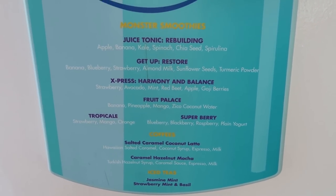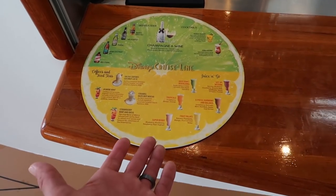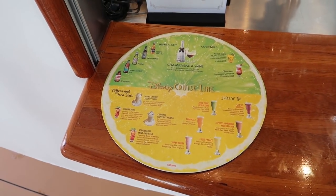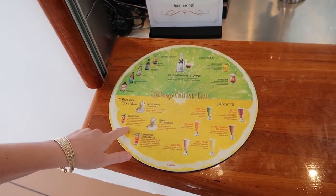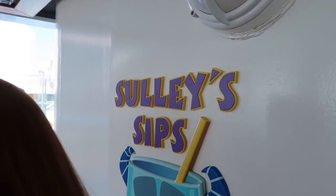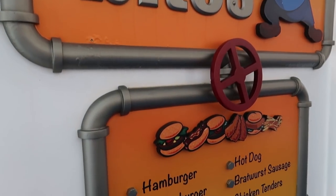The smoothies are an additional charge — around five dollars each. Beer is not included. Right around the corner from Sully's Sips is Boiler Bites, where you can get hamburgers, cheeseburgers, veggie burgers, fish burgers, fries, chicken tenders, bratwurst, hot dogs, and shawarmas — all included in the cost of the cruise.